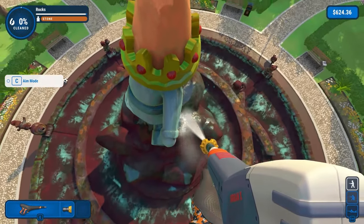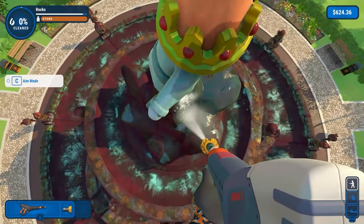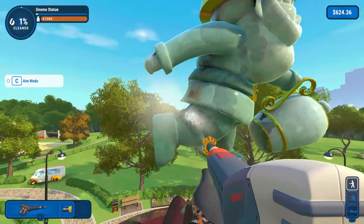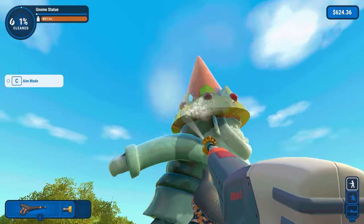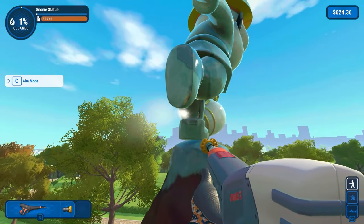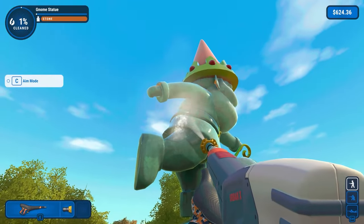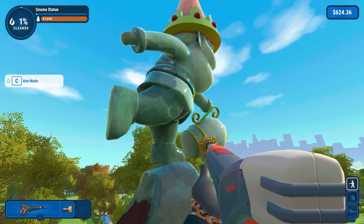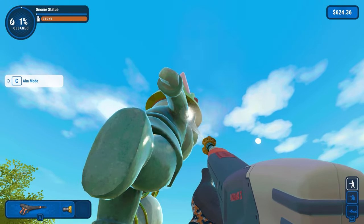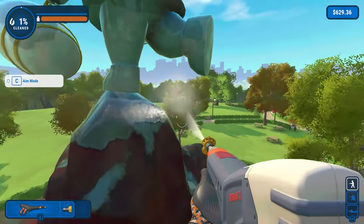Those are rocks I'm cleaning there, so I don't need to do that, but I'm just trying to spray around and get what we can. A bit underneath where the gnomes are is a bit dirty. Don't want to fall off, that's for sure. There's a little bit under there to manage — behind the ears, that's where a lot of dirt often gets, as we all know. And there we are — 1% cleaned. Let's carry on.